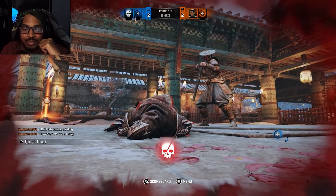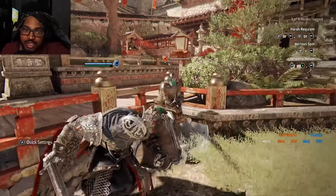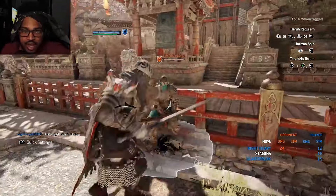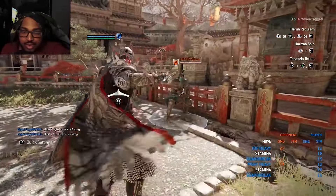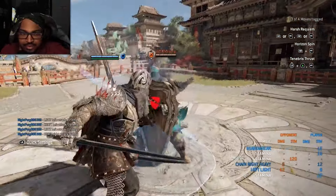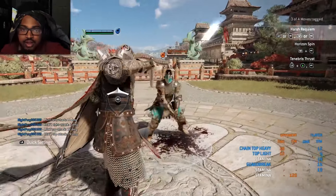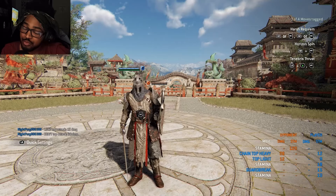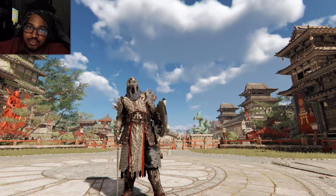For Black Prior's wall punishes: on a side throw, go for a side heavy which does 24 damage; on a regular throw, go for a top heavy which does 27 damage. Out of stamina you can do light into top heavy. Those are the main punishes — more are available on the information hub linked in the description.